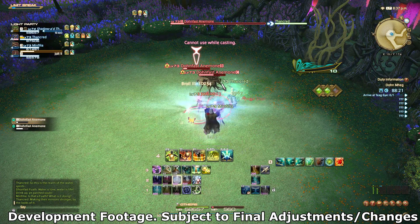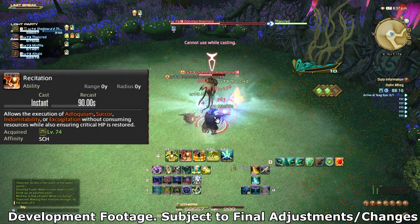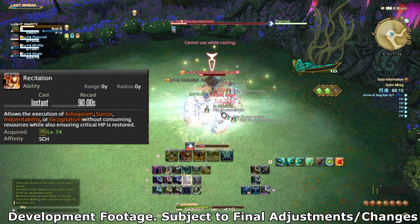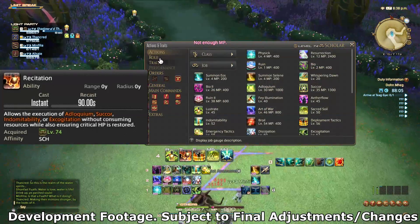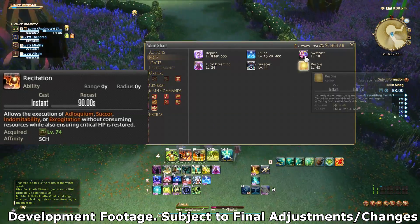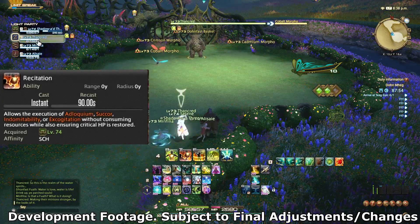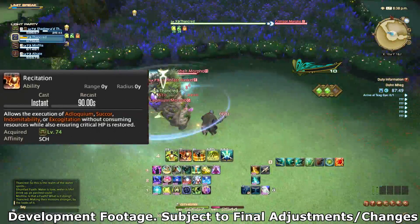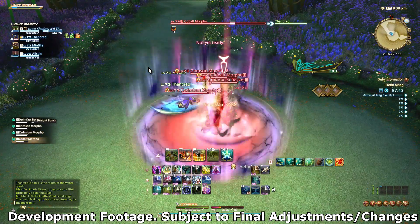The next skill is one Scholars have been asking for for six years: Recitation removes the resource cost from your next Adlo, Succor, Indomitability, or Excogitation. For Adlo and Succor that removes the MP cost; for Indom and Excogitation it removes the Aetherflow charge cost. More importantly, it also ensures that whichever spell you cast will restore critical HP — meaning you can force a crit Deployment Tactics. It sits on a 90-second cooldown.